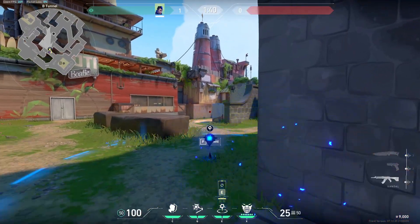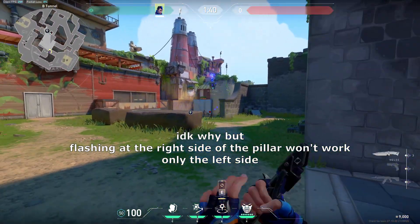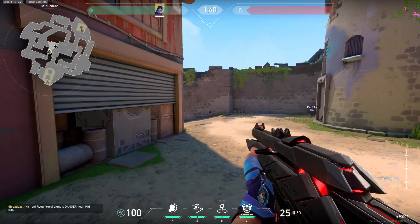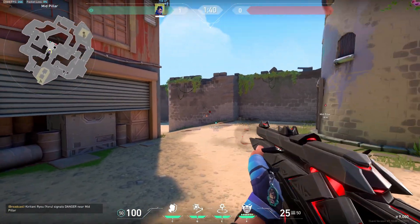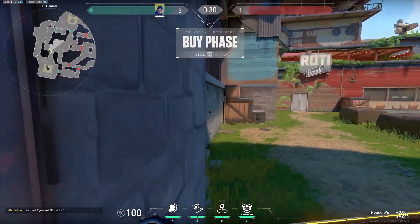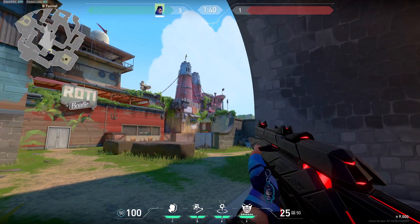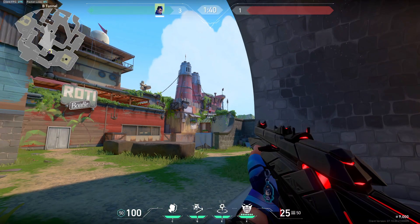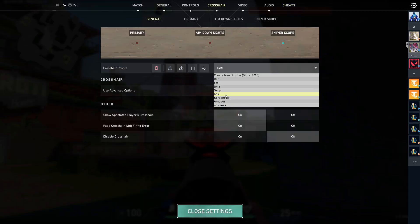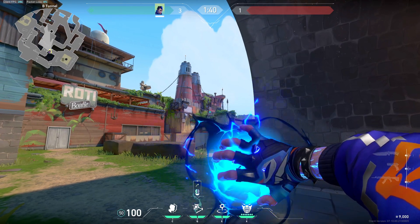If you wanna push mid, you can throw a flash on this pillar and TP straight in. But I invented this flash lineup for this spot. Stand at this corner, hug the barrier when the round is about to start, and aim on top of this metal fence — simple left click throw.